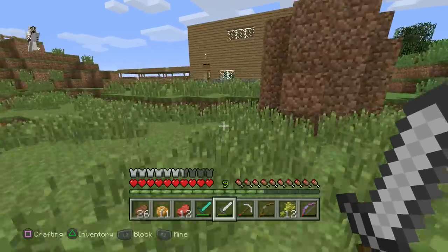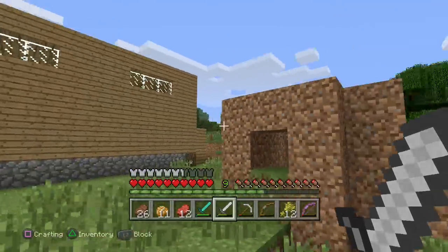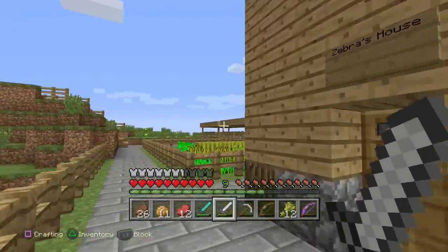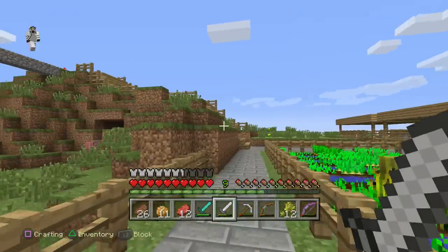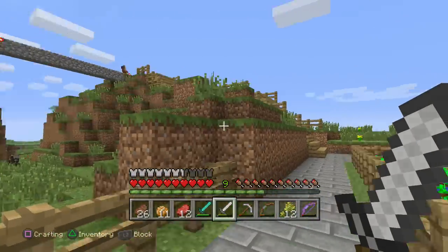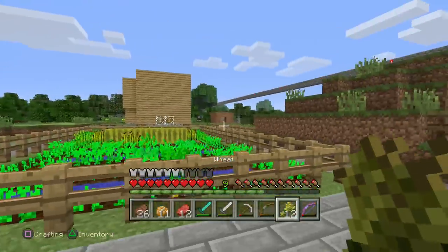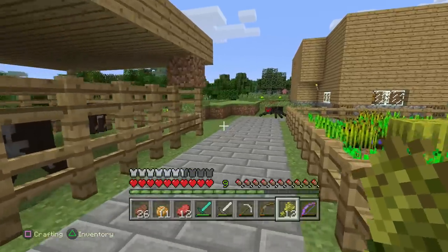As you guys have let me know, the iron golem without a village won't really tie his roots to anything. Not only that, but he does not attack creepers — he only attacks zombies and skeletons, that kind of stuff. I wanted to go and do the cow thing, and I need to fix my railroad because the redstone is incorrect.